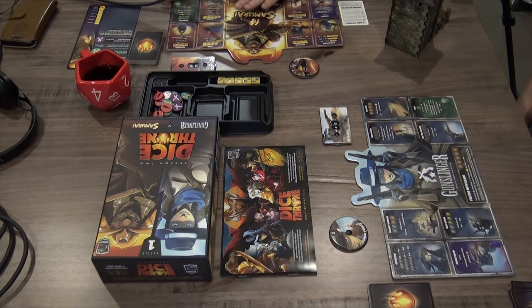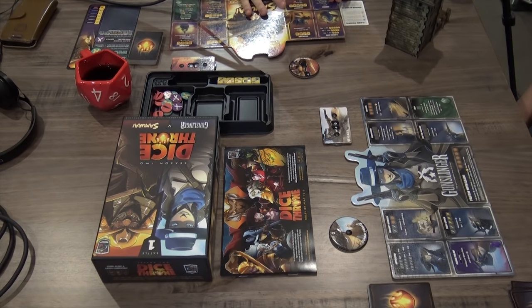Hello internet, welcome to another episode of Tabletop Nights with me TJ and my good friend Victor. We're here for season two of Dice Thrones with the Gunslinger versus Samurai, and we'll be bringing you the rest of these throughout the coming months as we play through them. We're doing a 40-health match just to speed things up so we can do a few in a row.